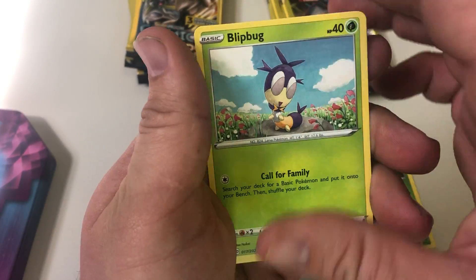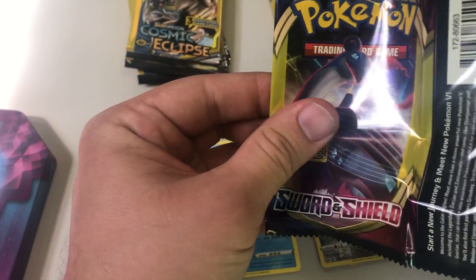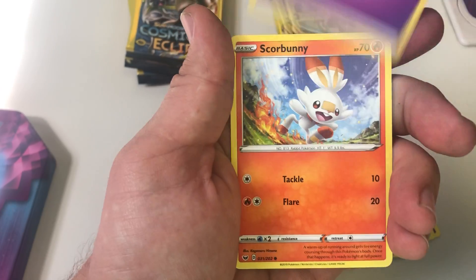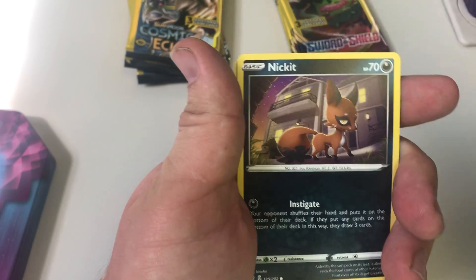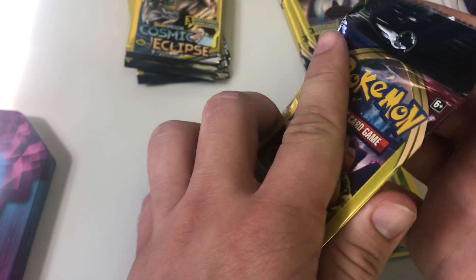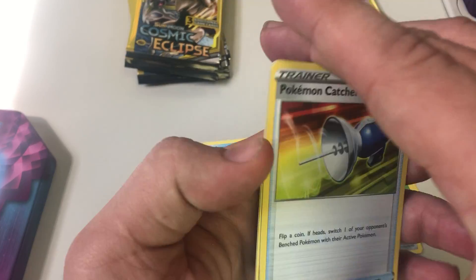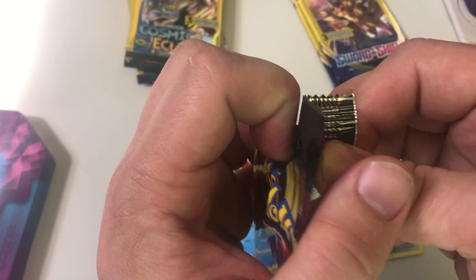Pokemon, don't let me down. Blipbug, Berserk Gear — another reverse rare — Dottler. Let's do the card trick. Clobbopus, Energy, Scorbunny. Haunter, Nickit, Chinchoo. My luck continues. Still not going to Pokemon again, though. Pokemon Catcher, Bunnelby, Scorbunny — that one's different than the other, though.